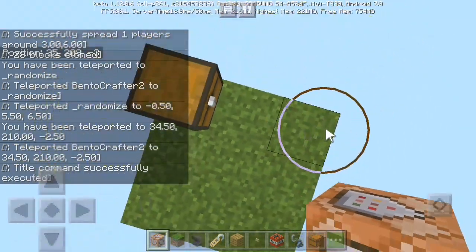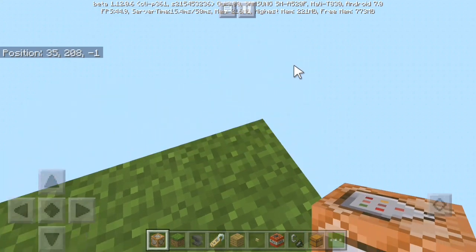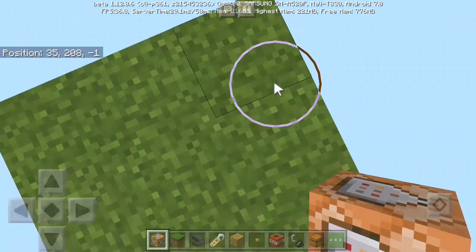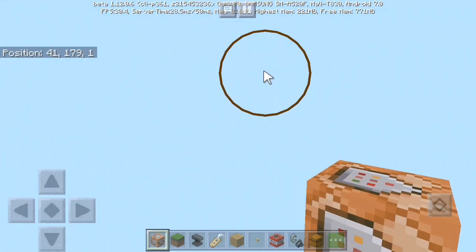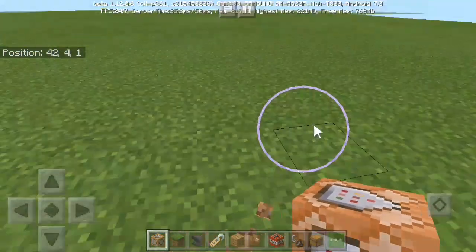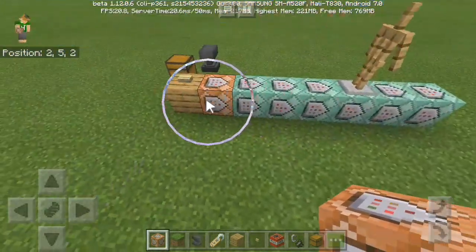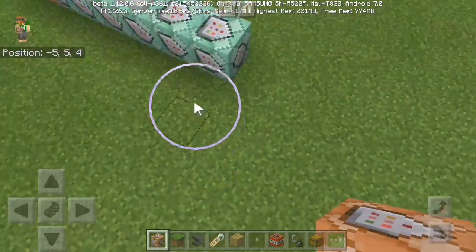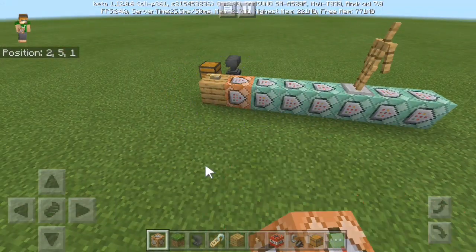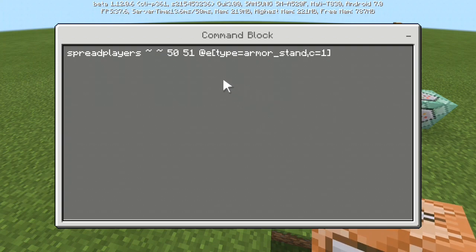The chest is above the island at Y equals 208, so it's quite far up. If you fall down it won't be too far from the command block itself, because we are using the armor stand system. The armor stand system means that it has its own limits.